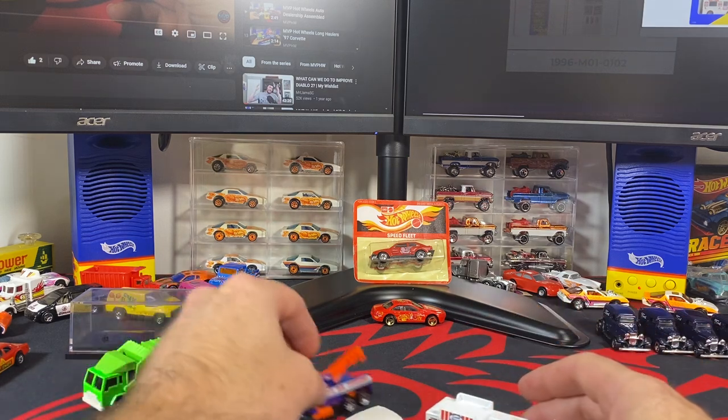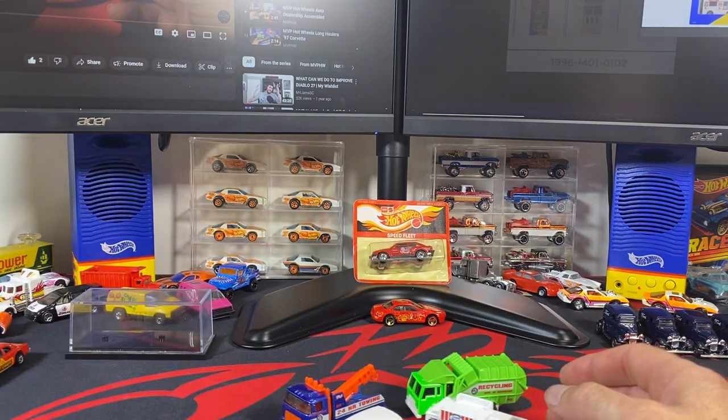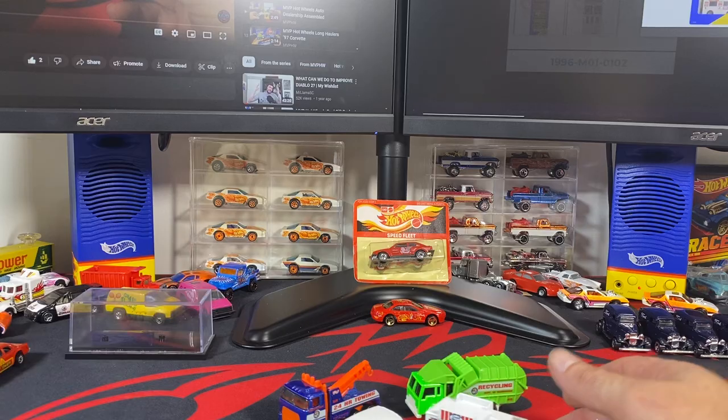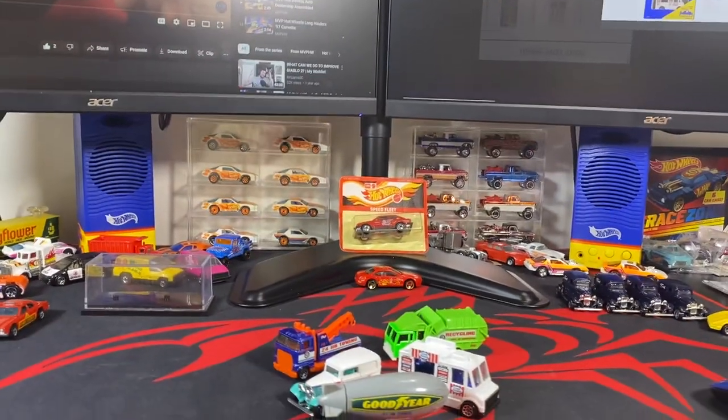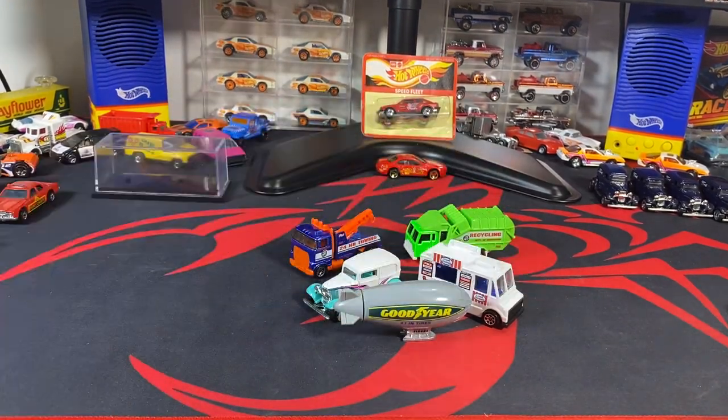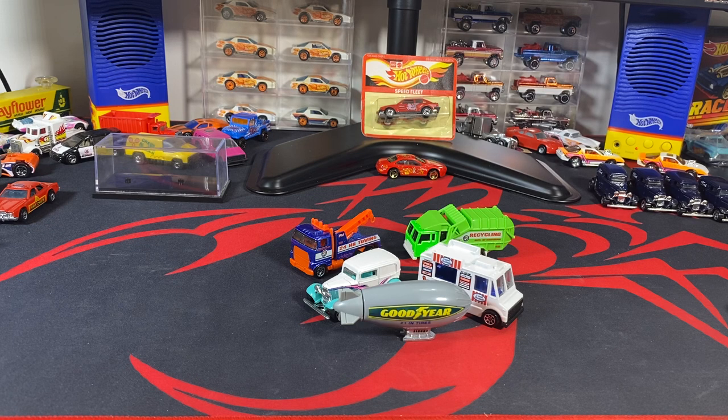I've already got the listing or record in there for the gift pack. And now we have a new variation to add and take a picture of. I've already put the links in there, so if you go on and bring that up, the names of the cars in the short description are links to the actual variation of the car. So if you want to see something a little bit clearer, you can go to there. I don't have updated pictures on all these cars yet, but I will get them so that you have the three views — the front quarter view, the rear quarter view, and of course the base view. Check it out on the website, mvphotwheels.com.